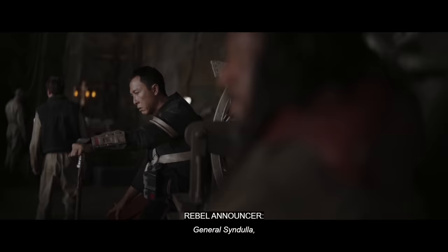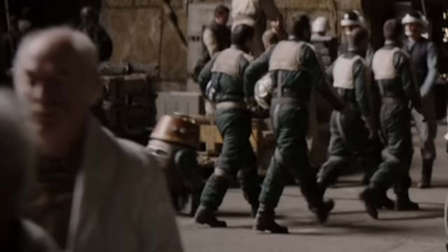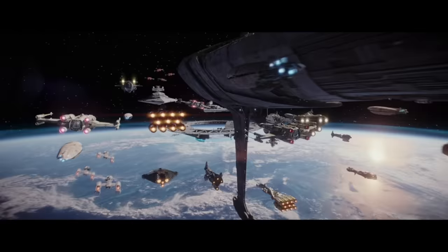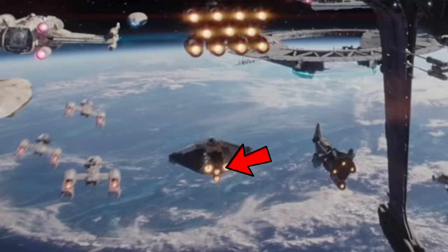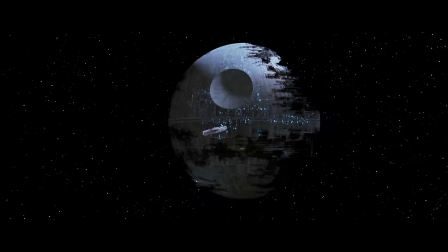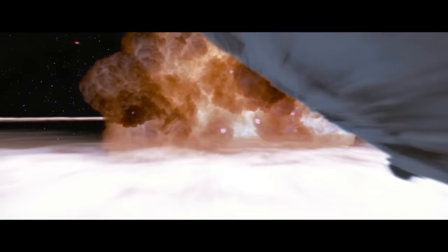Less than a year later, now General Syndulla was on Yavin 4 with Chopper, helping continue the fight during the Battle of Scarif — part of the largest showing of Rebel Alliance power thus far. The Ghost popped out of hyperspace for the epic battle that would deliver the Death Star plans into the hands of Leia Organa. Over the next four years the Ghost continued to strike fear into the Imperials across the stars, culminating in the Battle of Endor, after which the Emperor was killed and the galaxy celebrated the dismantling of the Empire.